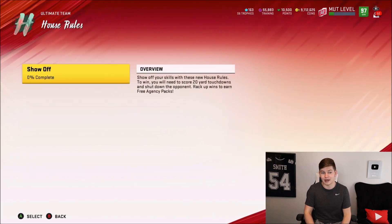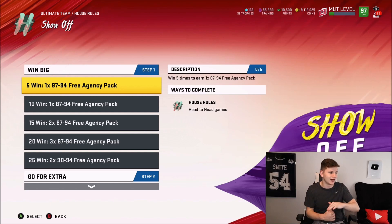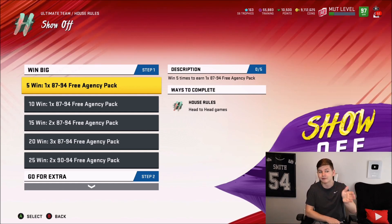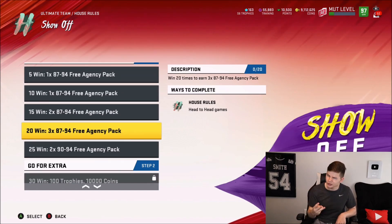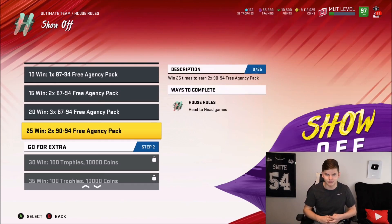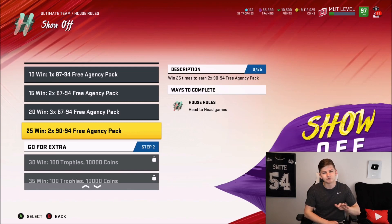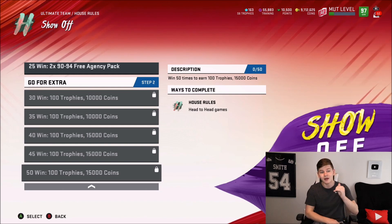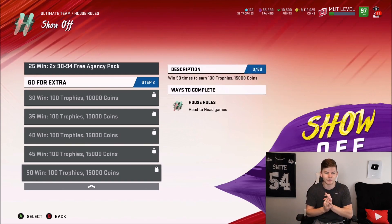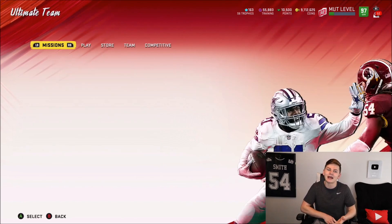If we take a look at the rewards for the House Rules, it's definitely important to get it done quickly because you get free agent players, and as time goes on they'll come down in value. For 5 wins you get one 87-to-94 free agent pack, 10 wins another one, 15 wins two of them, 20 wins three of them, and for 25 wins you get two 90-to-94 free agent packs. This is really good especially if you want to get Jadavion Clowney done — it'll help you get those sets done. From 30 to 50 wins, you get an additional 500 trophies and about 65,000 coins additionally. Honestly not bad, and I find House Rules kind of fun. That will definitely help you get through the series progression.